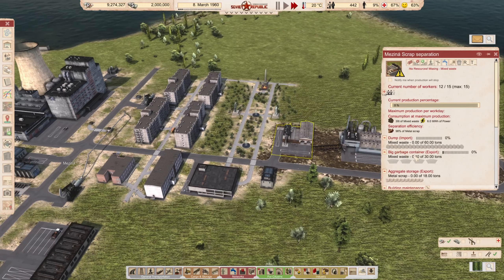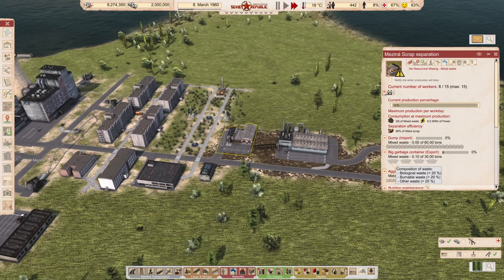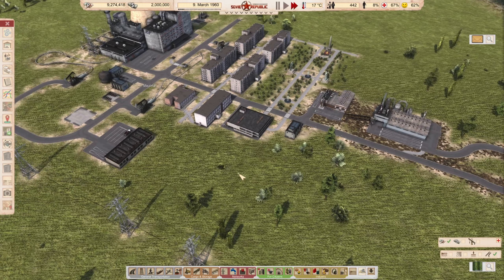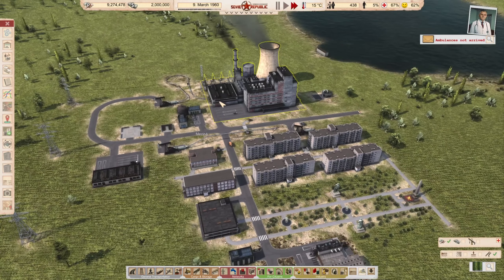We might have some mixed waste here. The thing is, this separation building also produces mixed waste. But this residual mixed waste cannot be used anymore — you cannot do anything with it. As you can see there is already mixed scrap here and you cannot separate it further or convert it into more metal scrap. It's just there. The only thing you can do with it is burn it.